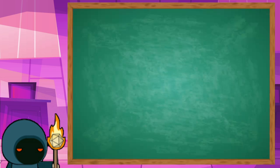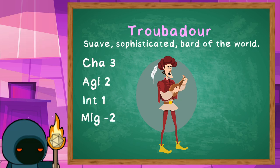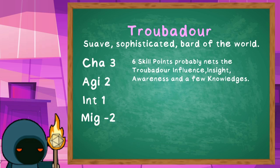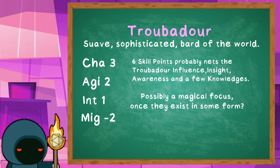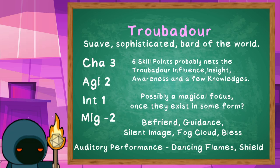Let's look at a couple of example builds for what we could do as a DC20 Bard. Starting off with the Troubadour — the quintessential travelling performer Bard. We'll make our prime ability charisma, with high agility, decent intelligence, and dump might. Their equipment is largely a matter of taste. In their most stereotypical form, the troubadour would want to be swanning around the battlefield playing an instrument, so we may be waiting on spellcasting focus rules to really clarify what the troubadour would want there. For spells, we'll take Befriend and Guidance for cantrips, and for full spells, we'll take the performance-geared Silent Image and Fog Cloud, and throw Bless in for a little combat utility. The troubadour is definitely an auditory Bard given the current spell selection. We'll take Dancing Flames and Shield as our bonus spells.